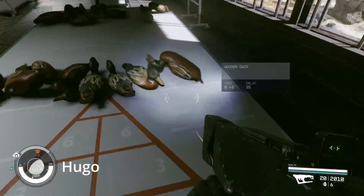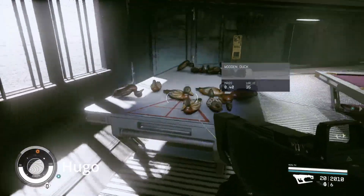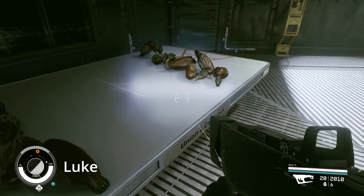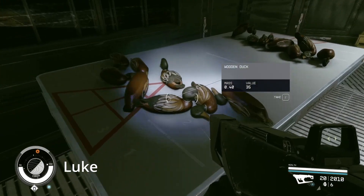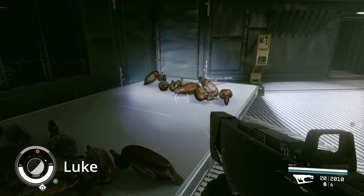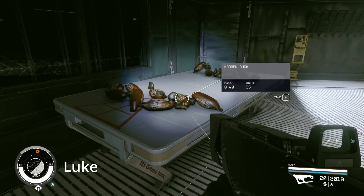Here we are — this is my wall of ducks; they will protect all my numbers. Now it's Luke's turn to create his wall of ducks. Luke says he did what I did but also covered some of the top numbers, so it'll be harder to hit them. Let's see how that goes.